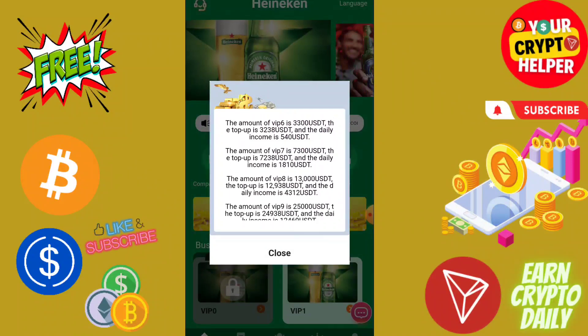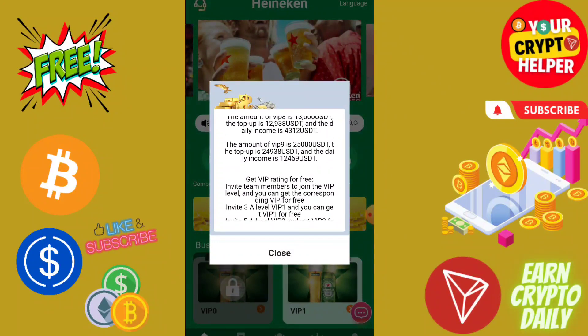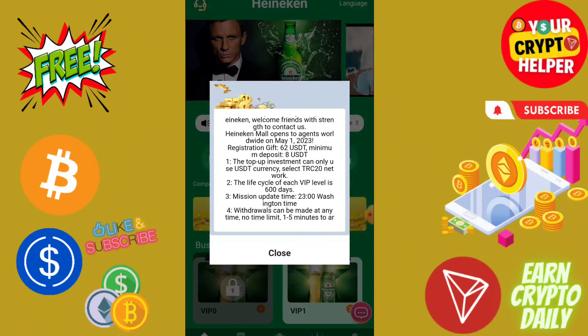If you top up higher tier amounts you will get correspondingly larger daily returns. There are also three levels of team income: level one gives five percent, level two gives two percent, and level three gives one percent.